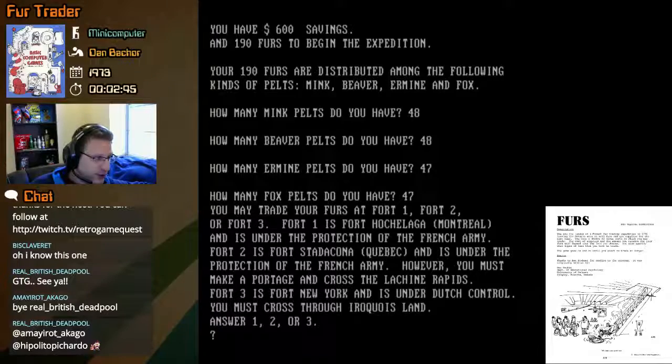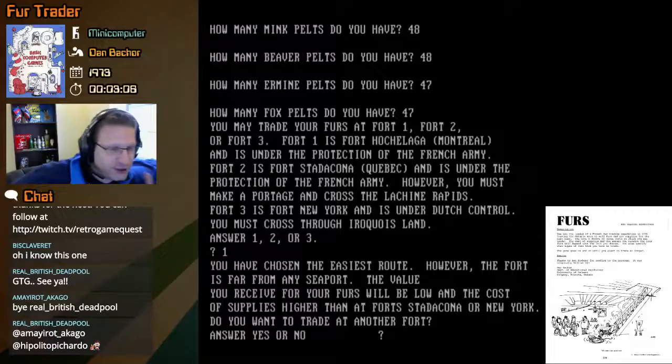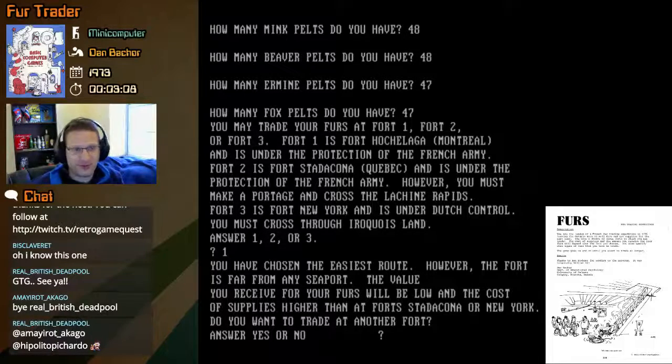Let's start in Montreal at Fort Hochulaga — option one. You have chosen the easiest route; however, the fort is far from any seaport. The value received for your furs will be low and the cost of supplies higher than at Stata Kona or New York. Do you want to trade at another fort? Let's just try all three forts to see what the game has to offer — continue to Hochulaga.